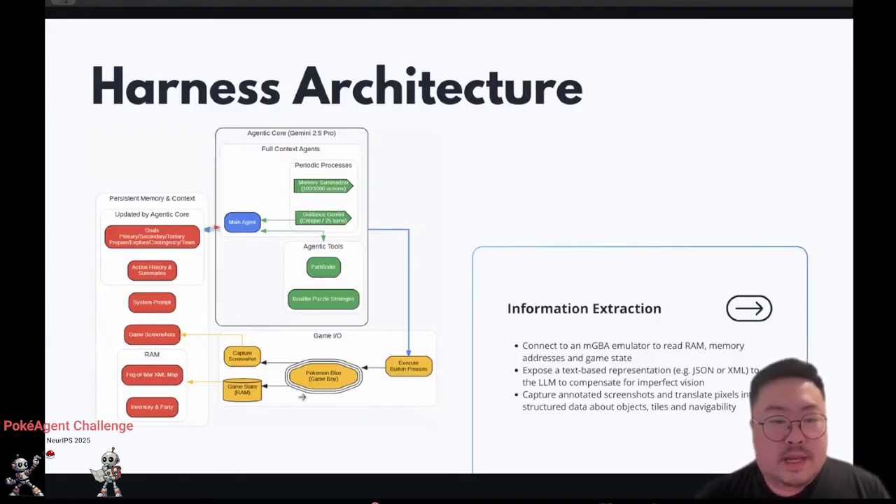Over in game I/O, we have the information extraction portion. I use the MGBA emulator, but you can use PyBoy or similar. It reads the RAM, checks the known memory addresses, and takes this game state and exposes it as JSON, XML, or plain text. Then you feed this into the LLM. It also takes screenshots and gives those to the LLM as well.